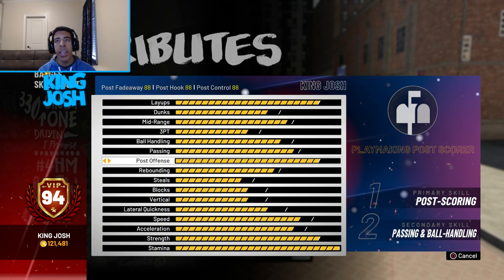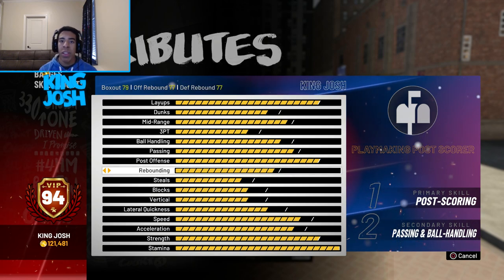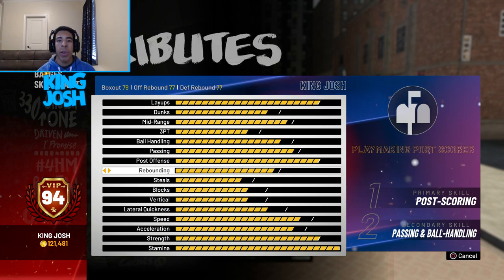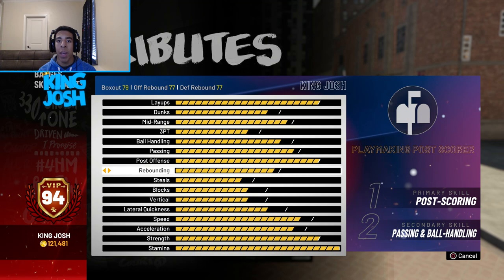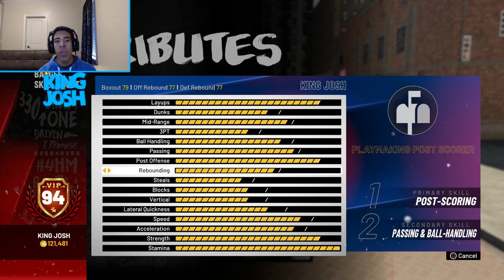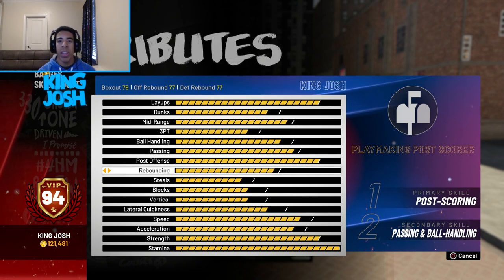My post scoring is at an 88 and my rebounding is at a 77. That's decent but I really want to get my last rebounding upgrade. I've had a glass cleaner the past two years so I know how to box out and get in position, but going against 73 glass cleaners is kind of annoying, so getting that one last rebounding upgrade would be great.